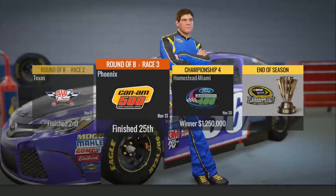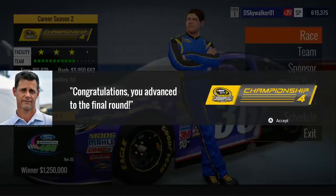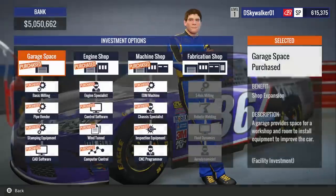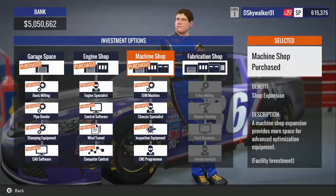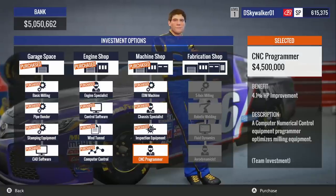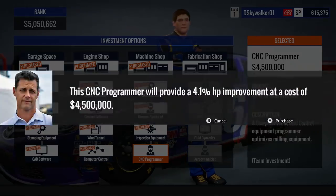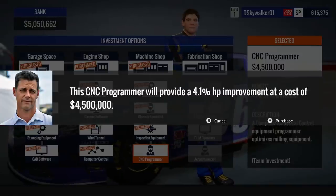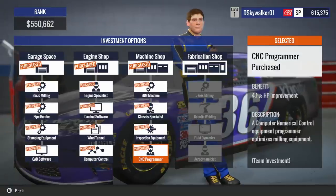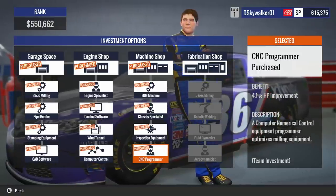From Phoenix, we go into the championship decider at Homestead Miami Speedway. We advance to the final round. For the team, we could buy a fabrication shop, but that does literally nothing. A CNC programmer gives us 4.1% horsepower — that's what we need to do. I guess we're buying it from Haas CNC. He runs the Stewart-Haas team and the Haas F1 team. The points are even Stevens — it's going to be between myself, Johnson, Logano, and McFlurry.